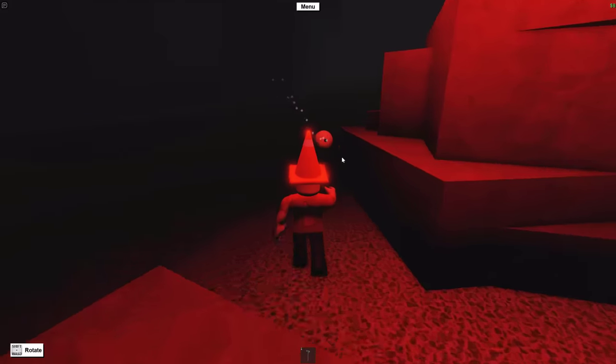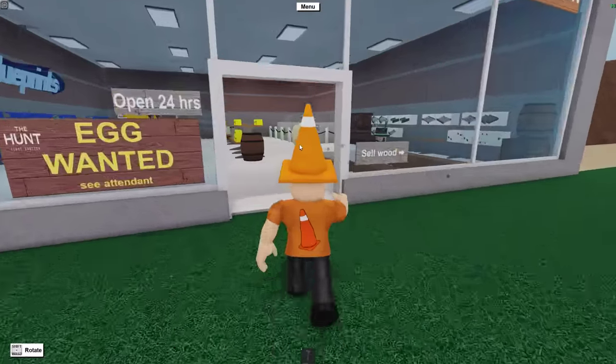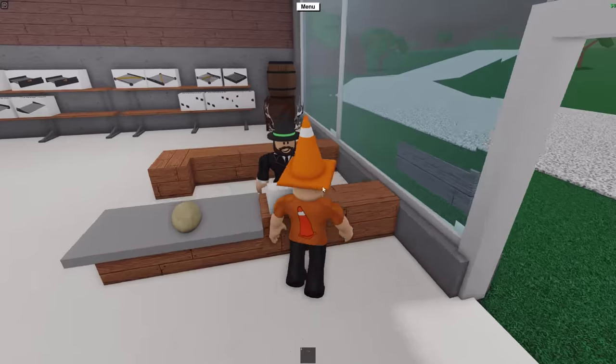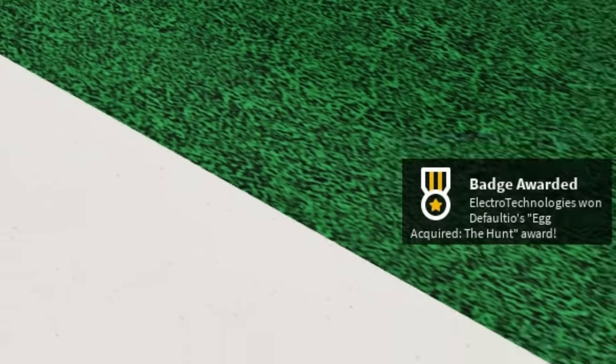For now, all you want to do is take this egg and bring it right back to the shop where you were earlier. Go up to the shopkeeper you talked to before, place the egg down on the counter, and then chat with them. And just like that, you have gotten your prize for the hunt event.